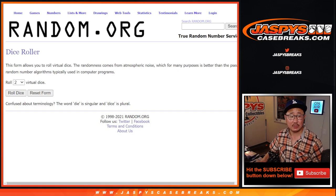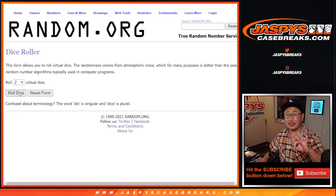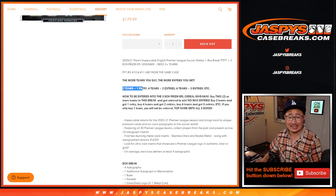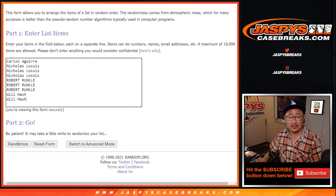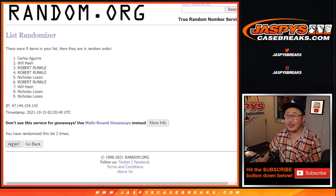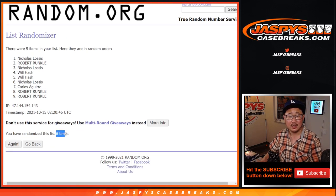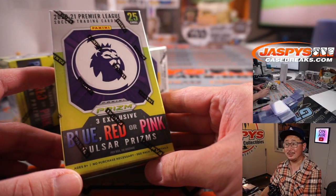So that's nine spots right there. New dice, new list, name on top gets all three boxes. After two and a four — top name all three boxes after six rolls. Good luck. One, two, three, four, five, and sixth and final time. After six, goes to Nick L., with these three Prism Premier League cereal boxes going your way.